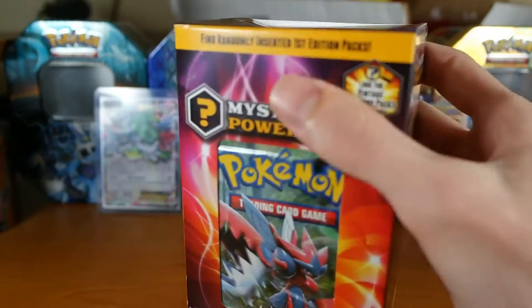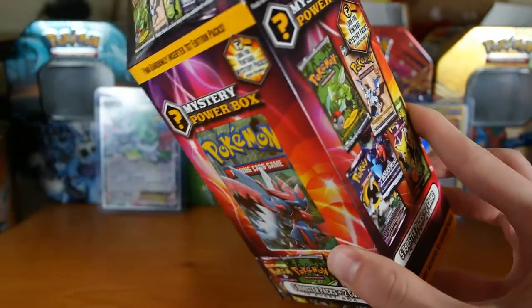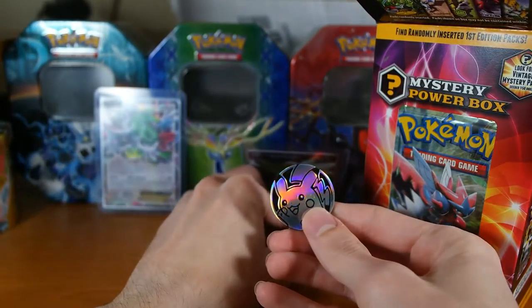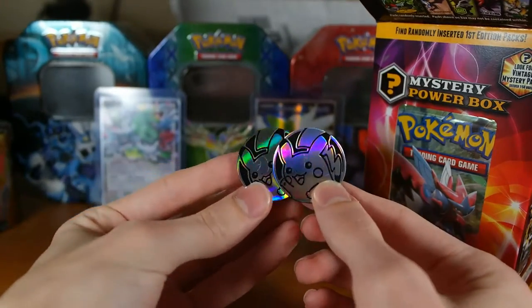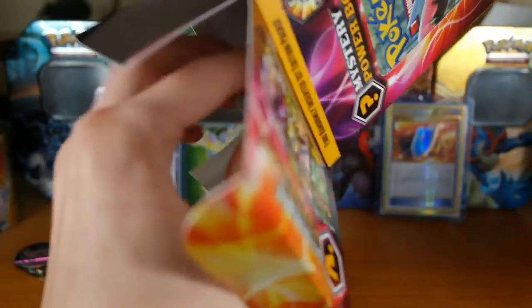That was just my mind playing tricks on me. So yeah, let's see what we get in here. I'm going to open this and let the coins fall out. I'm guessing we got two Pikachus — yep, one casualty, Shaman fell over. We have two Pikachu coins here just like everyone else gets, and now the packs — what packs do we get?